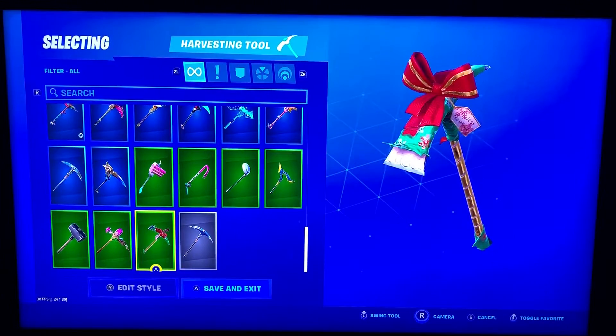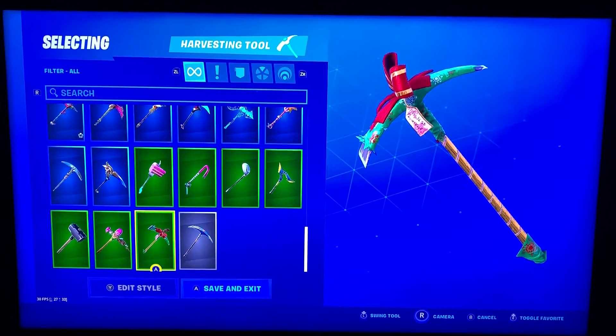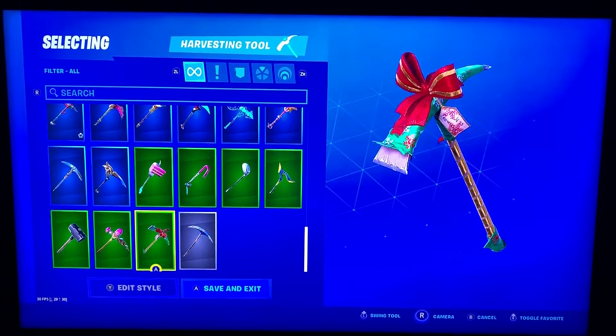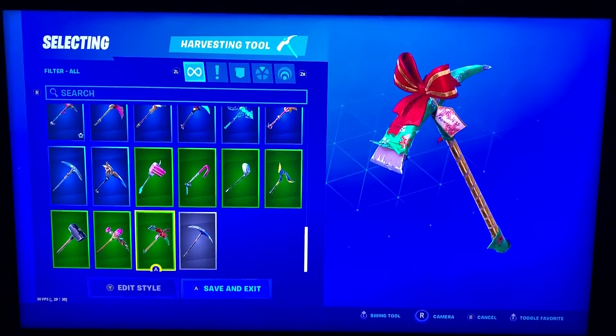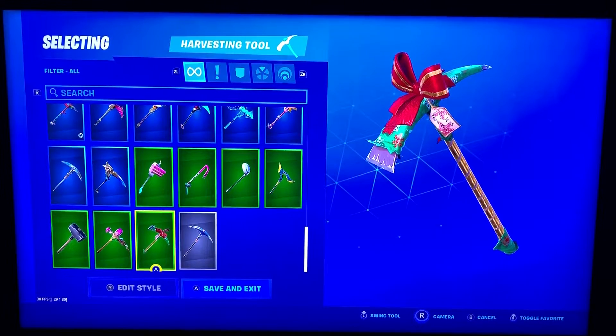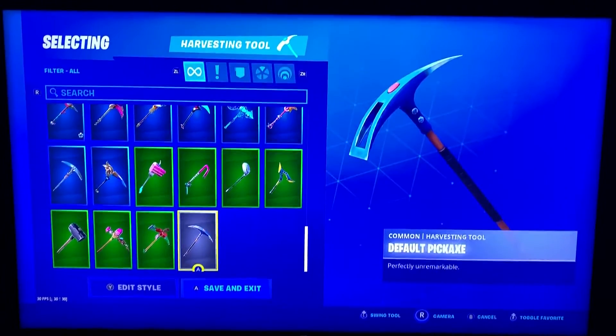You Shouldn't Have — awesome Christmas pickaxe here. I use this one with Nogops a lot around Christmas time. Got a cool sound and just really Christmassy looking. It says 'To Jess from Kyle' on it there — I'm sure that has some kind of meaning from the Fortnite owner or something, maybe one of his kids.